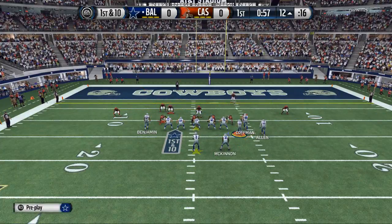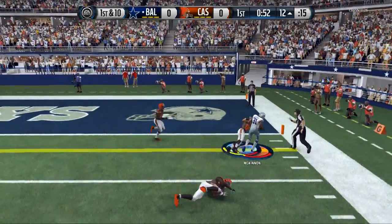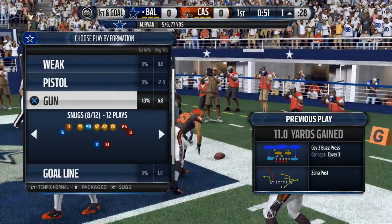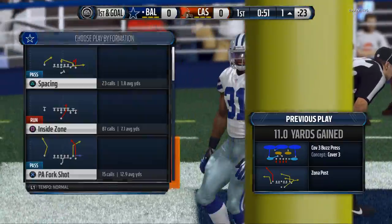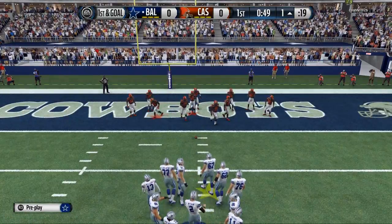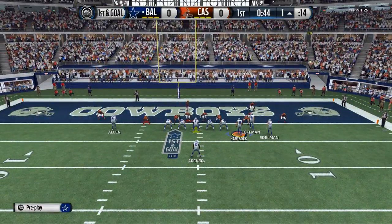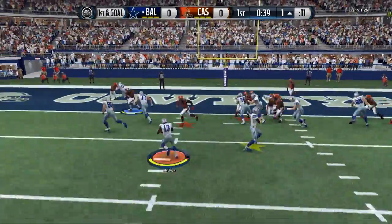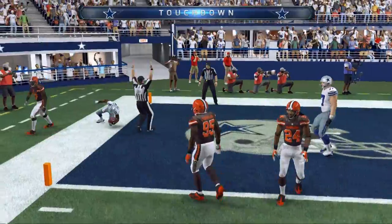First down and 10. This is the route I really like — this route to the running back. I just never realized how good it was until I started messing around with split close. It's pretty freaking good. You can really force feed that route if you want to, and then the rest of the offense just flows really nicely. I love the quick pitch. I love flipping the quick pitch — playing some mind games with it. You just can't user everything, and so that really helps me out.